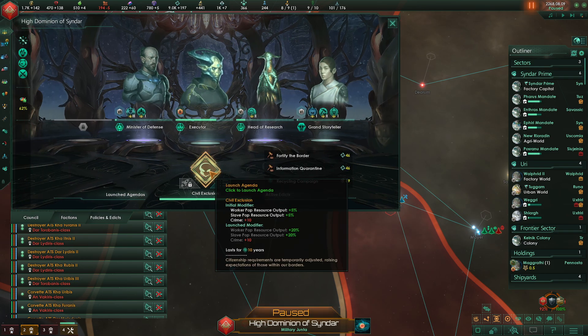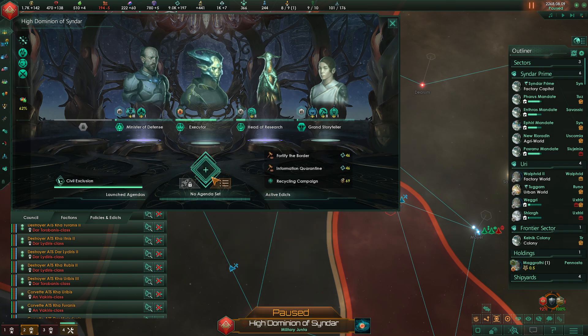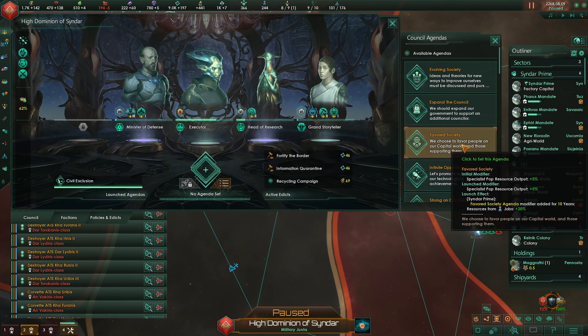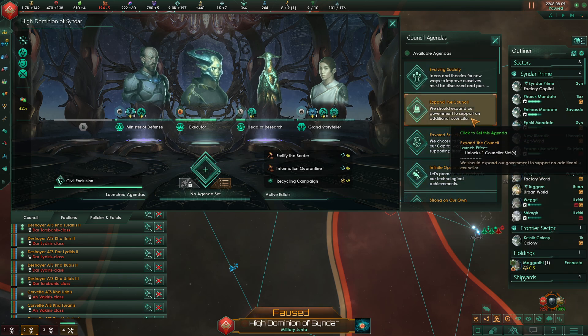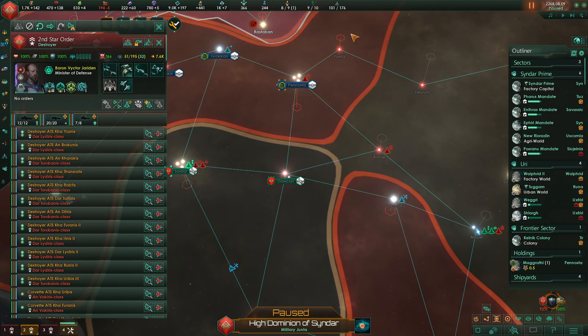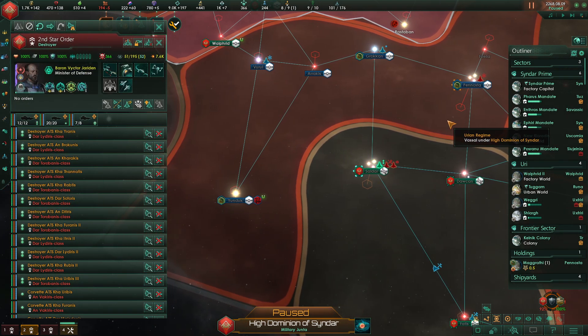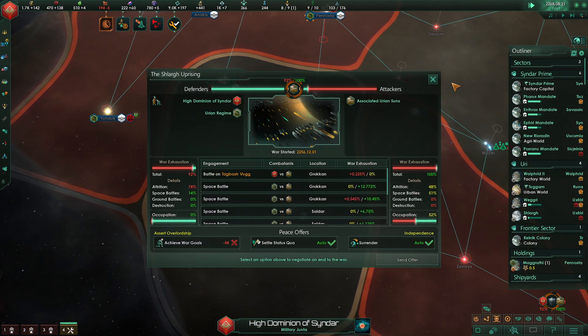Council Agenda ready — Civil Exclusion. We won't have any more increase in crime, but look at our resource output that's about to be improved for 10 years. Holy crap. Now let's go ahead and unlock another counselor slot. It's our first series in the new update — let's just lean fully into that. Why not?